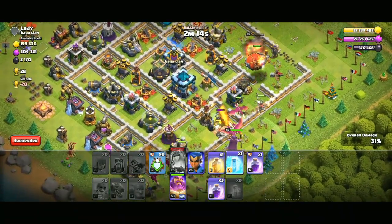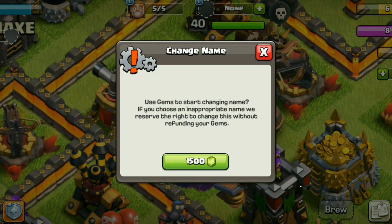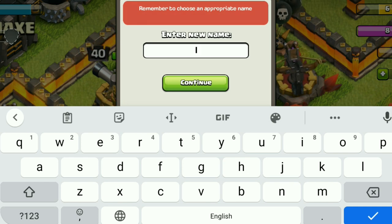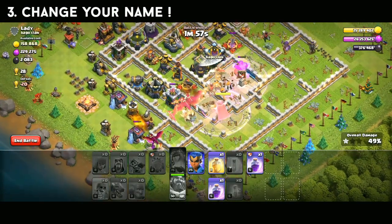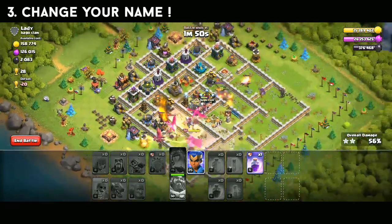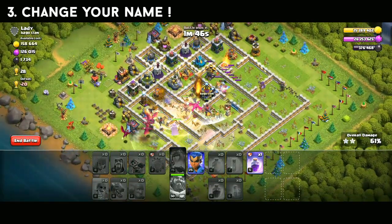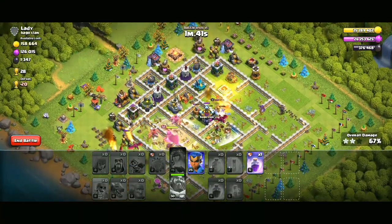The next point is name change. If you want a different name, you can invest gems in a name change. There are limitations: the first change costs 500 gems, then 1,000, then 2,000, then 3,000, then 4,000. Without using gems, a free name change takes 6–7 days.